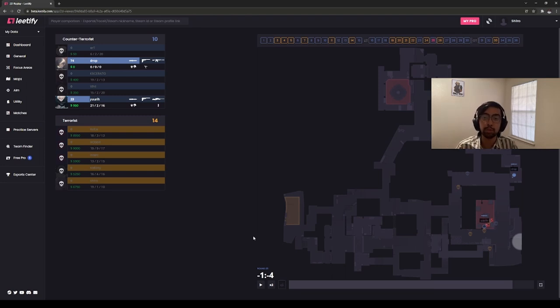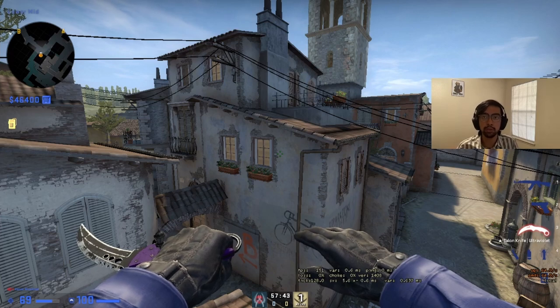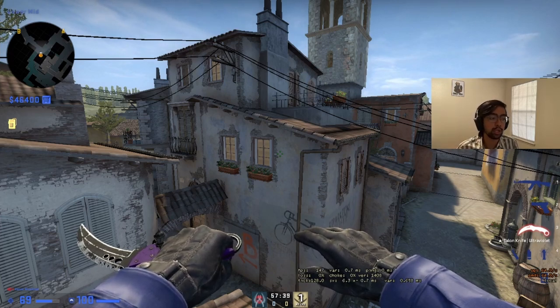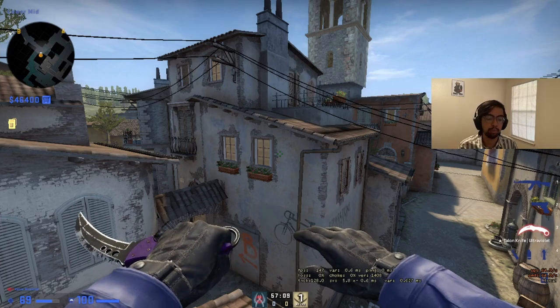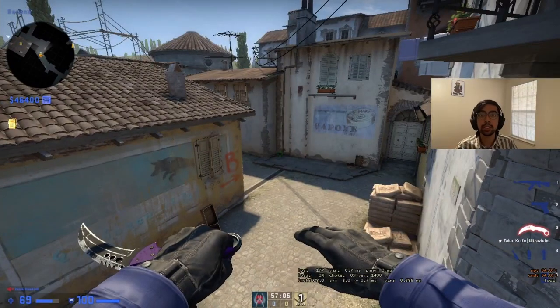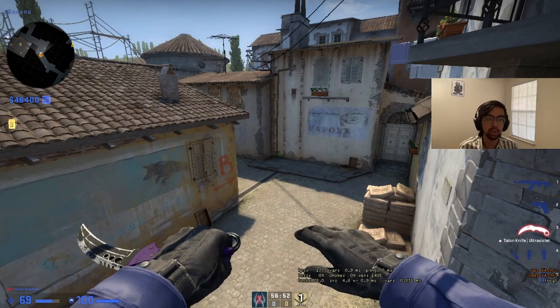On the T side, there are many great pieces of utility to learn — coffins, CT arch, lane, and molotovs — all very important smokes that are pivotal in matchmaking and FaceIt pugs. Beyond that, I want to talk about key pieces of the map to consider when making risky decisions. Understand that you can be willing to sacrifice a body here or there to take certain parts of the map because they're just that important. The first one is car — having any presence here on the B side, even if you just take it and don't do anything with it, forces one of the B anchors to stay on the B bomb site.